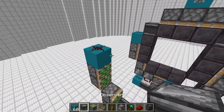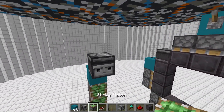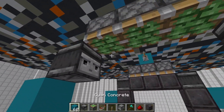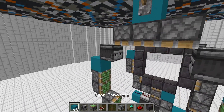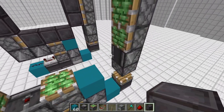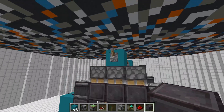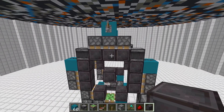Redstone dust, and observers from either side right here. Then we'll take pistons or sticky pistons facing downward, and a final block up here. Then we'll want to place in all of our door frame, just like this. Then we'll be able to activate it and deactivate it.